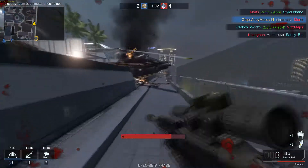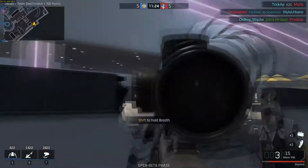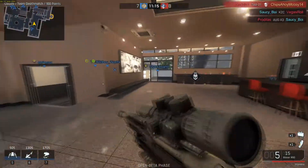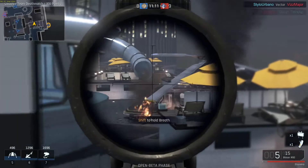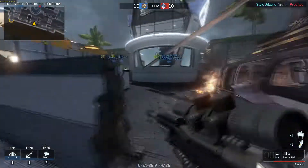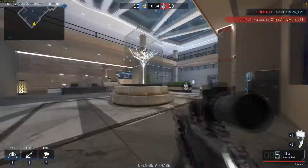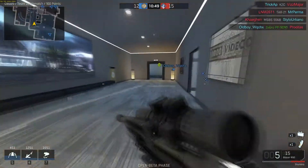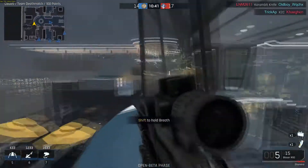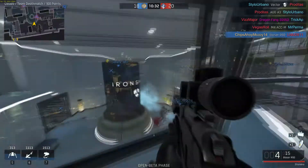The other thing — my biggest gripe with this game — is the spawn protection they currently have. When you spawn, you're given an invincibility shield for what feels like a whole five or six seconds, and you can get pretty far away from your spawn point. It stops people from instantly killing you at spawn, but with how long the shield lasts, you can actually get into the map and start fighting enemies while still having it. I think that once you start taking a few steps or start shooting, the spawn protection should go away.